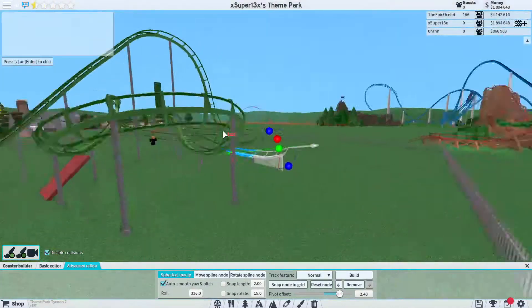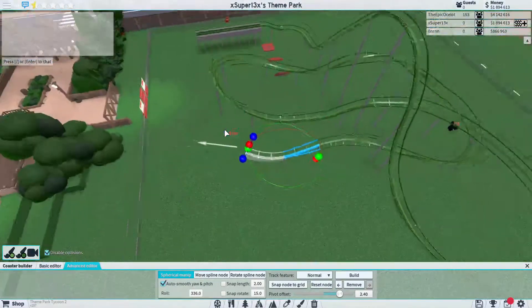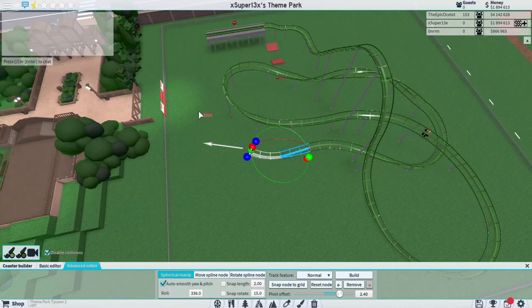I don't have too much room for an airtime hill actually, but I'm just going to have it come right up and snap it to the grid right there. It's going to turn right into the station just like that, should be nice and smooth.